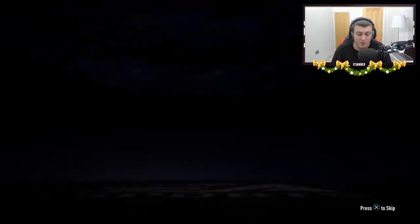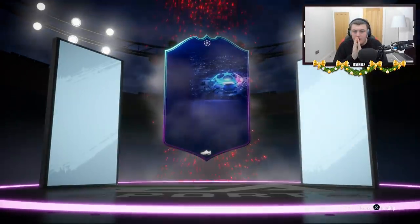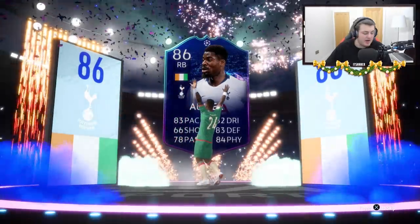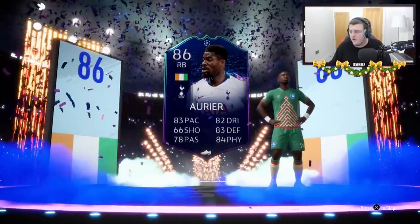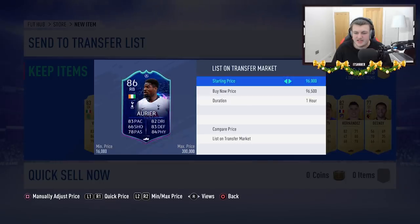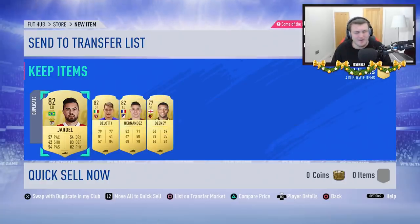Walkout! Let's go! Come on! UCL live item! Who's it going to be? Aurier! That's like the second time I packed him. Let's go! I mean, it could have been Suarez, but Aurier — I think he still sells for a bit. How much is Aurier selling for? 97,000 coins on PlayStation! That's nearly a 100,000 coin card! What a pack! Let's go! I'm listing him for 96,500 so you can get a quick sale. And he sold straight away — nearly 6.2 million.